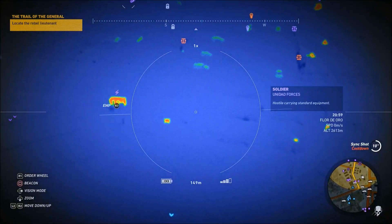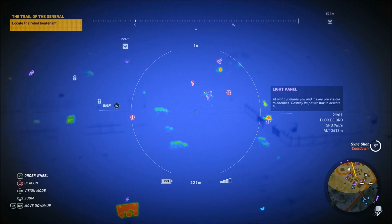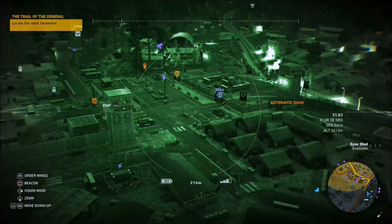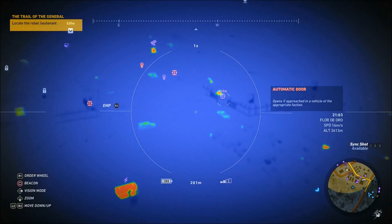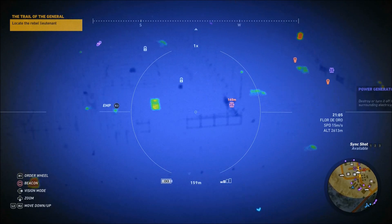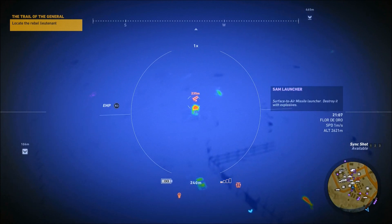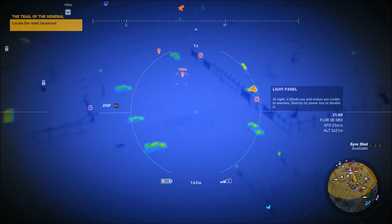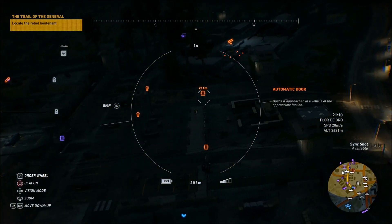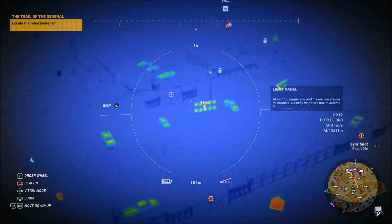For tip number five, the thermal vision mode is really useful when scouting an area with your drone. As you can see here, I've already highlighted all the installations on this base — the generator, the SAM launcher, and the lights — and they all have a heat signature which makes them easier to spot. One thing to note with the lights: if you look at them from behind you won't notice them as easily, but from the front they give off a clear heat signature. So whenever you're scouting an area, use the thermal vision mode.